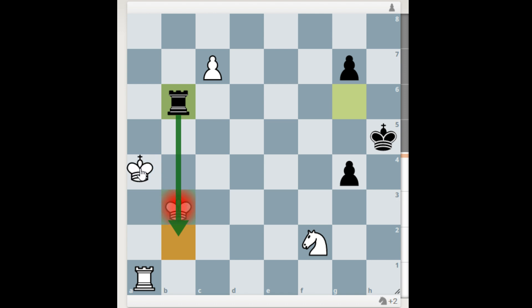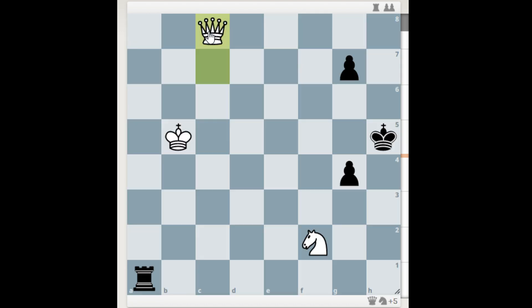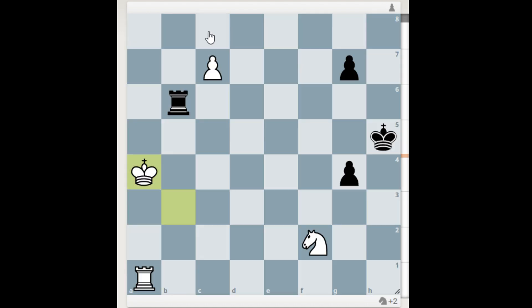The king doesn't have a good square to go. If it goes here, it's important not to take this rook because white queens. Instead, black merely plays rook to c6, the pawn will be taken next turn, and it's a draw.